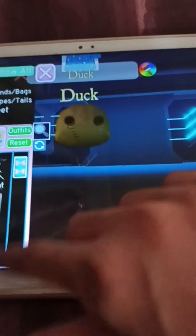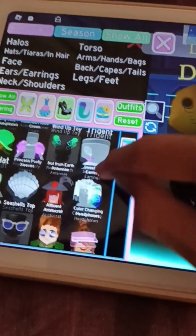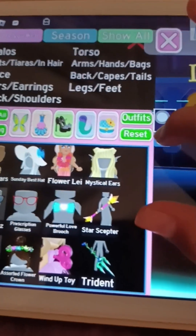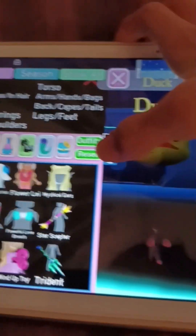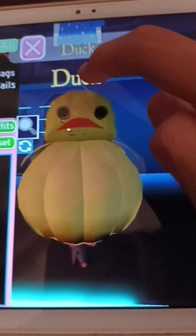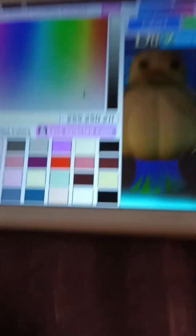Then get the tennis hat thingy. Color it red or orange. Now we need the pumpkin costume. Color it yellow. Now get the swimmer floppers. Color them red.